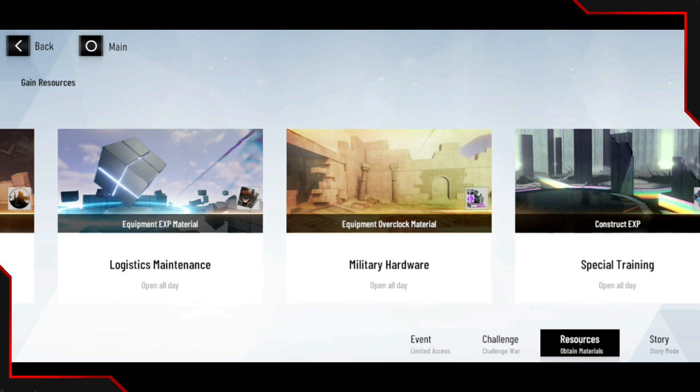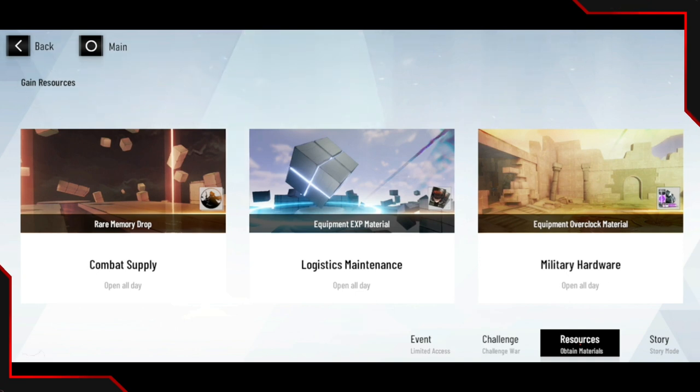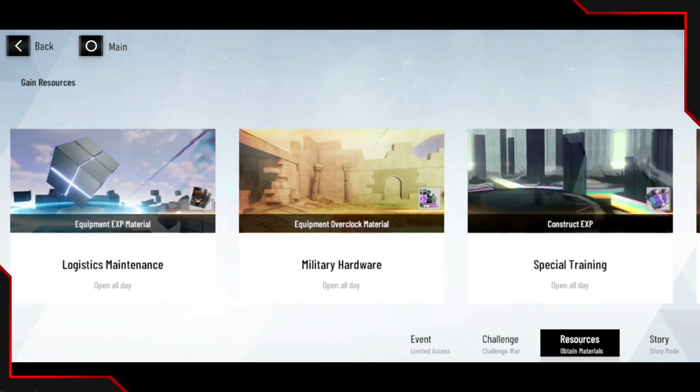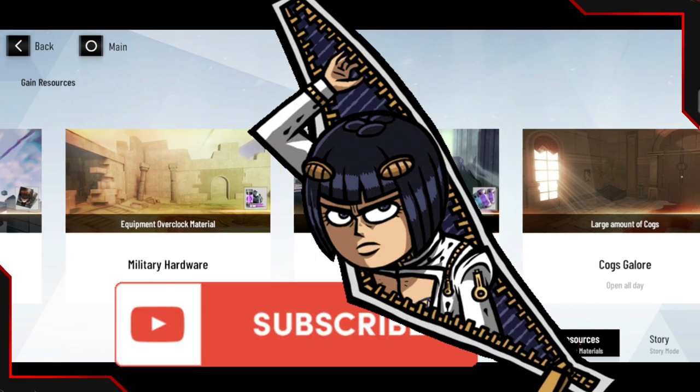With equipment overclock materials, you wouldn't actually be farming this unless you have a six-star memory. If you don't have a six-star memory, stay away from that — there's no reason to overclock five-star memories. You will get two five-star equipment, and if you're leveling them up and want to overclock then yes, farm this. The most important spot is the rare memory drop — when you have enough stamina and co-op isn't available, dump it all on the rare memory drop, then go to equipment overclock materials to overclock your six-star memories.